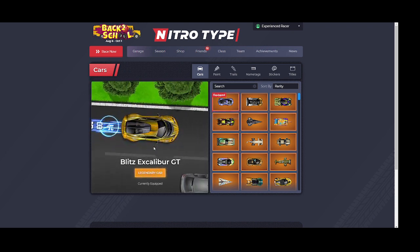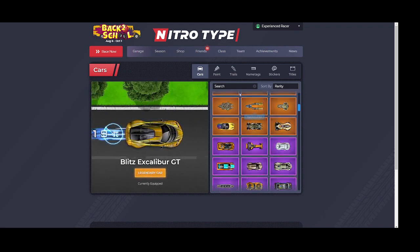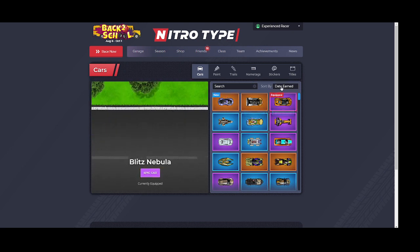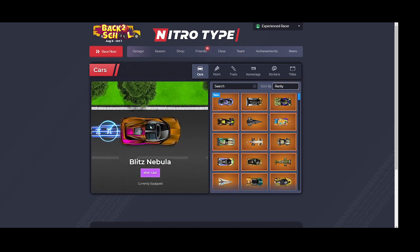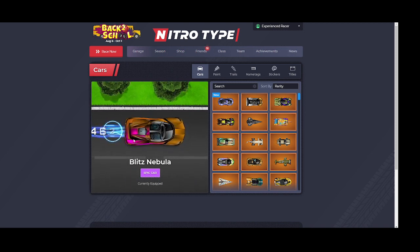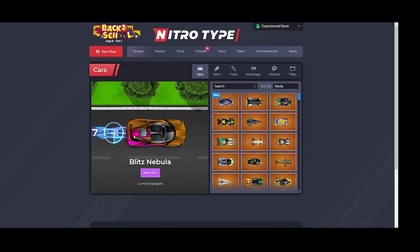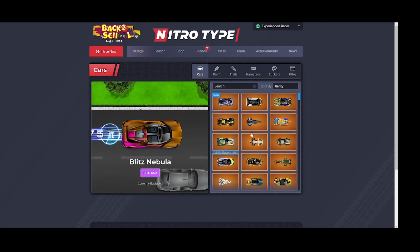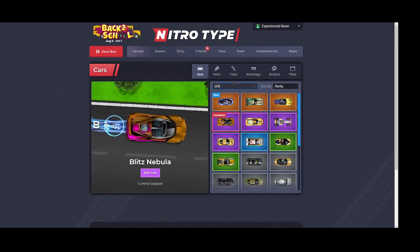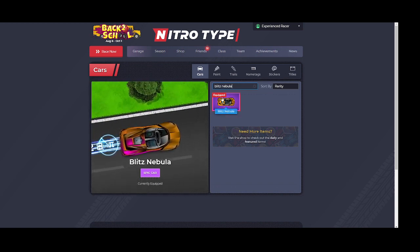Now another glitch — let me find it. Let's go to 'date earned' and we have the Blitz Nebula. As you can see, this part is pink and the rest is gold. I found that very interesting because I think this should be gold too. As you can see, it's not supposed to be pink.